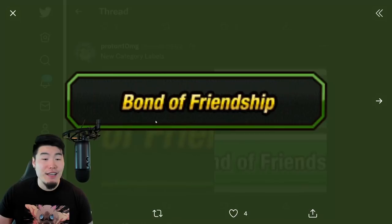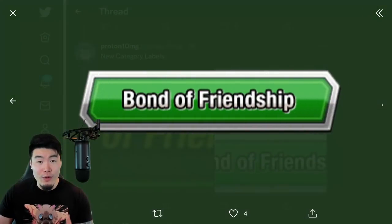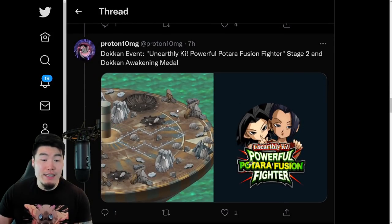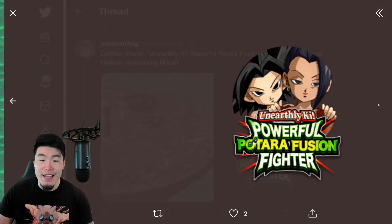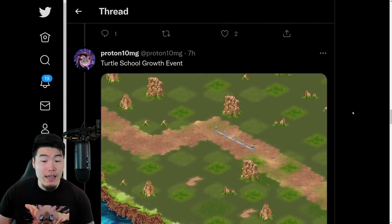We also have a brand new category called Bond of Friendship, so these are a few labels for this new category which is led by Kale and Caulifla. We also have the new stage of the Kefla Dokkan event for the new Kale and Caulifla — there's the map, and that is the Dokkan Awakening medal.